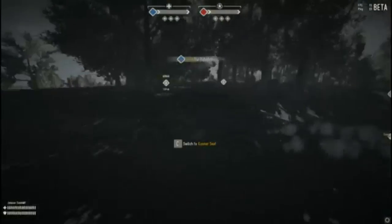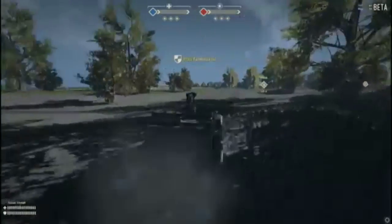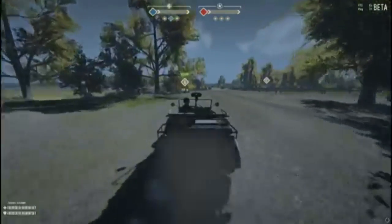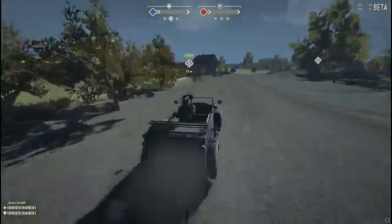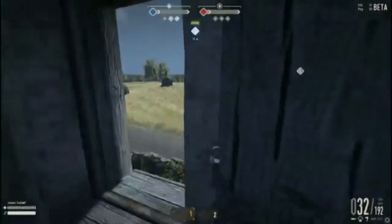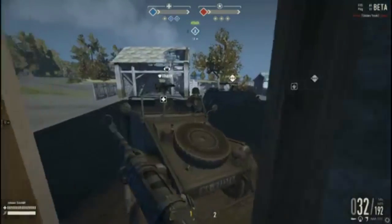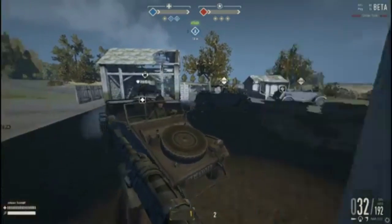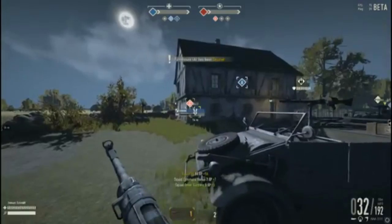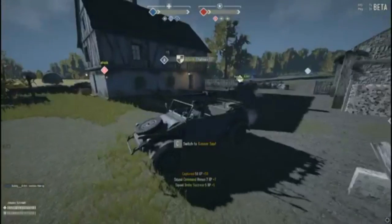To issue squad orders, hold down the Q key, highlight the area — which is Alpha — and in two seconds, one, two, ta-da! The squad orders have been issued to everyone in my team. Now we're going to get XP just for capping Alpha, in addition to what we normally get for capping. Here I am at Alpha doing my job; Grits is doing his job too. We are attacking Alpha — there are no enemy soldiers here right now, but if there were, we'd get XP for each one we kill in addition to capping.